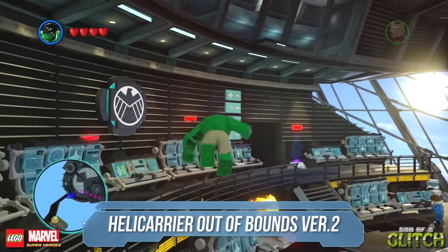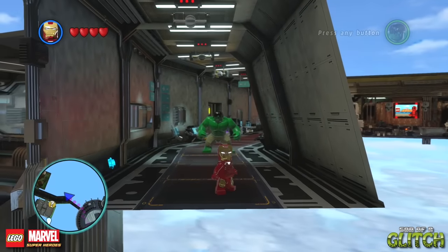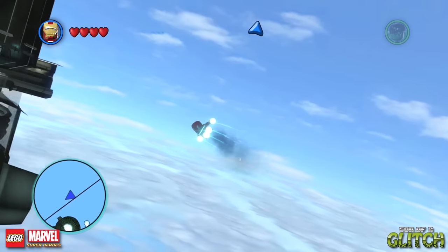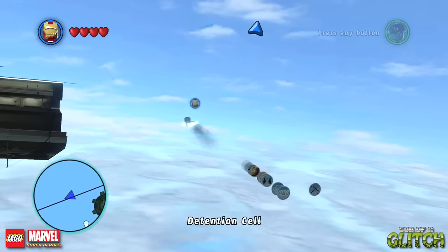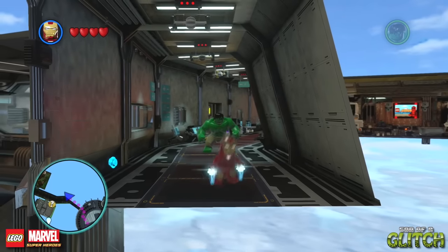Which brings me nicely to the alternate method of getting this glitch. Sometimes, seemingly randomly, when you enter this side of the Helicarrier, switching characters can put the secondary character on the other side of the control room load trigger. Moving towards the camera, you'll see this — and once again, you're able to fly out of bounds and explore. This is simple to do by accident, so simple in fact, I'm surprised they missed this during testing.